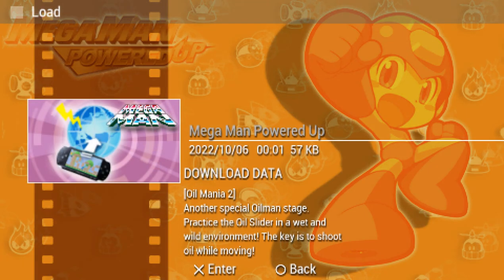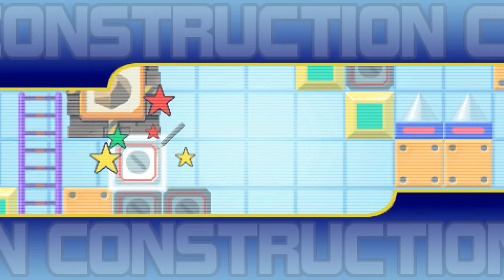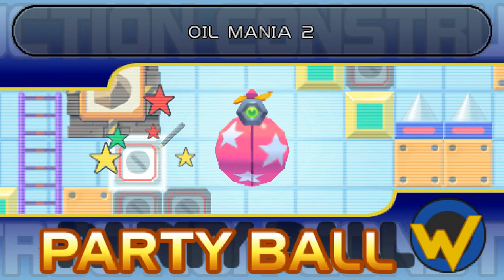Anyway, Oil Mania 2 — another special Oil Man stage. Practice the oil slider in a wet and wild environment. The key is to shoot oil while moving. I don't like the sound of that. Don't shoot oil while you are in movement, please. Might hit a seagull or something, and you probably want to avoid that.